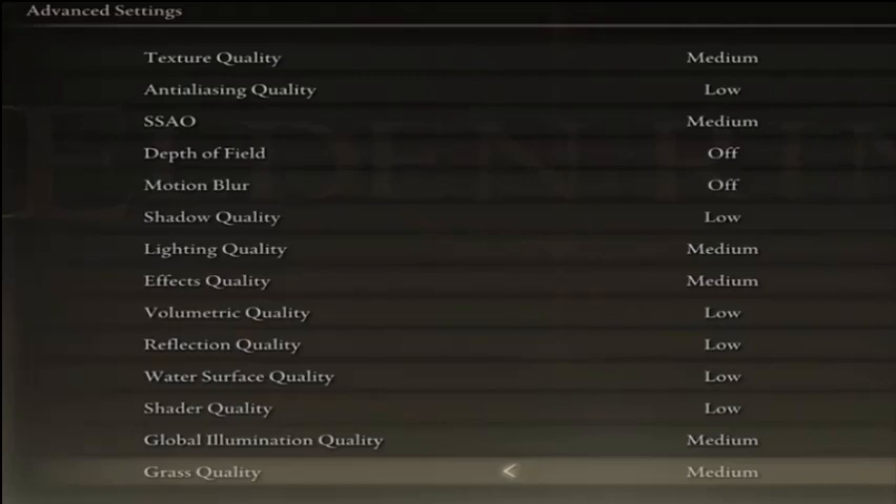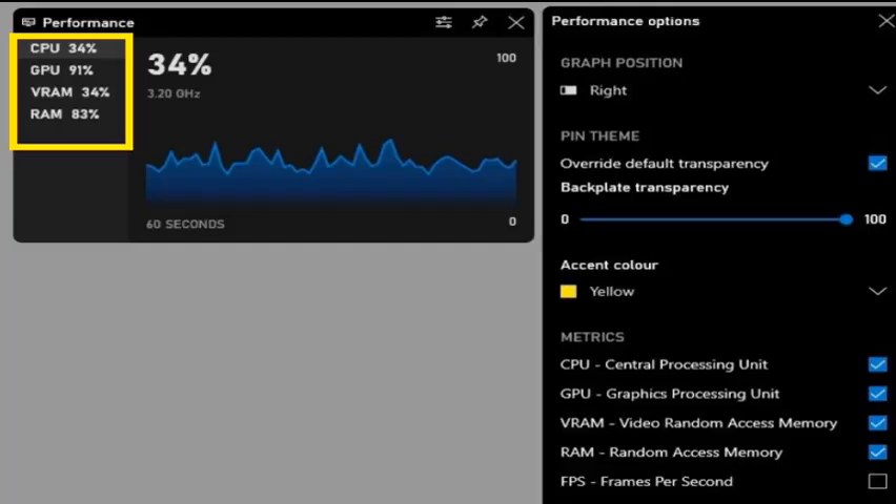Set SSAO to medium, disable depth of field and motion blur — motion blur will have no impact on your performance but most users prefer to disable it. Set shadow quality to low, lighting quality to medium, effects quality to medium, volumetric quality to low, reflection quality to low, as well as water surface quality and shader quality. Lastly, set the global illumination quality and grass quality settings to medium.